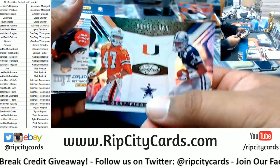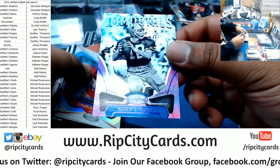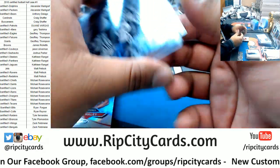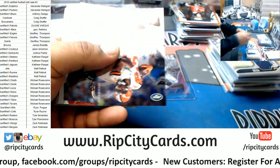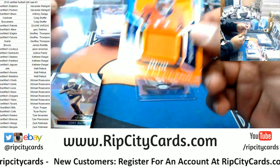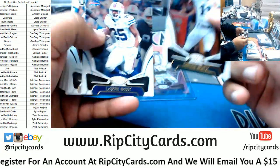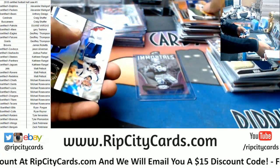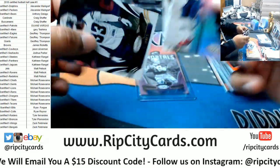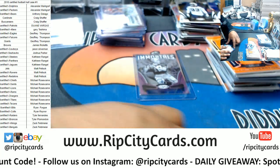Carlos Hyde 225 Browns. Tanner Lee 999 rookie Jaguars. Roger Staubach one out of ten for the Cowboys — very nice. Courtland Sutton patch 399 for the Broncos — Broncos did well. Sony Michel rookie gold team for the Patriots. Jimmy Graham to 499 Packers. And to wrap it up, we have Derwin James 99 rookie Chargers — and that is gonna do it for the break.